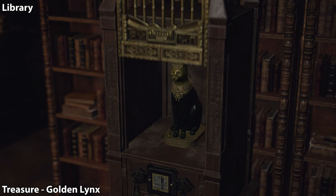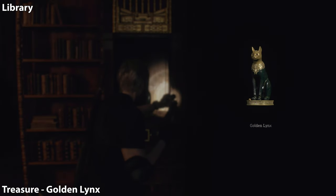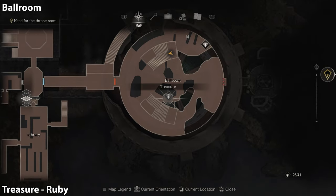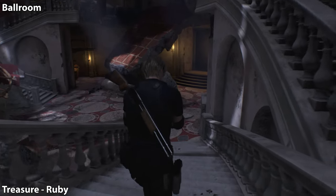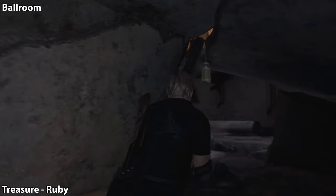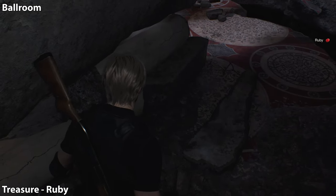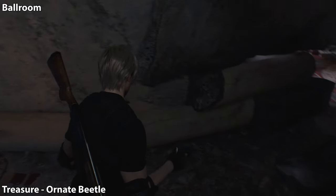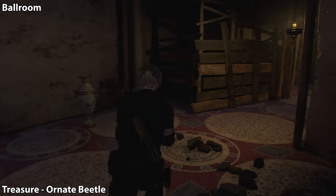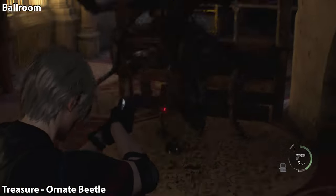Now we're going to jump back onto the story path. From near the grand hall in that first room where we got the merchant request, we're going to take the other door towards the ballroom. Come down the stairs and you're going to see a treasure in the center of the room in a little makeshift tunnel — we're going to shoot it down from the silver canister; it'll be a ruby. Travel around the backside of the stairs to the end and you will find an ornate beetle. Just be careful of the mosquito things — there's nothing little about them.